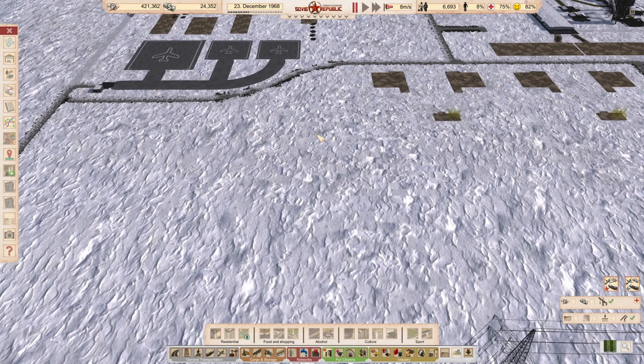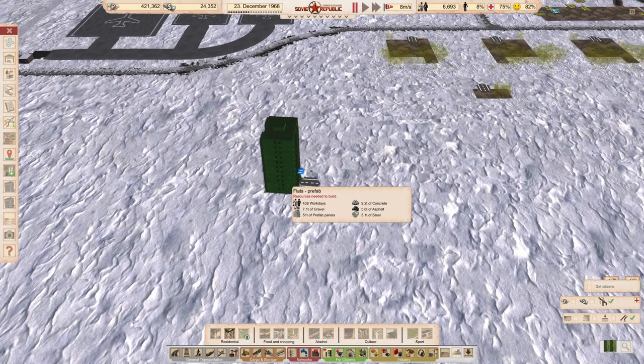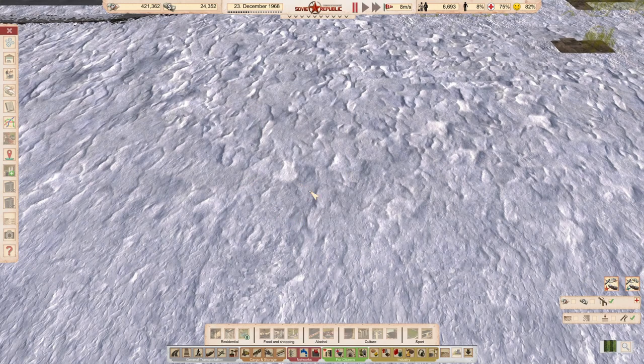Hi guys, welcome to a quick tip on how to preview your buildings before you build them. When we select our buildings, we only see this wireframe, but it doesn't really tell us what the building is going to look like once it's finished. So how do you do that?